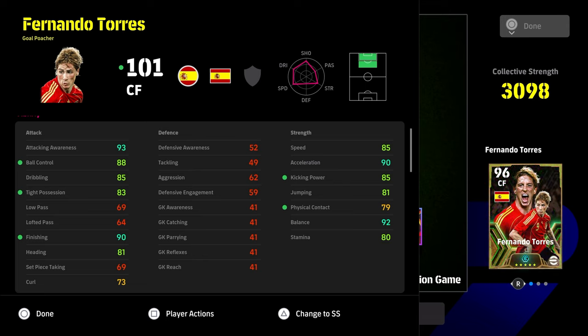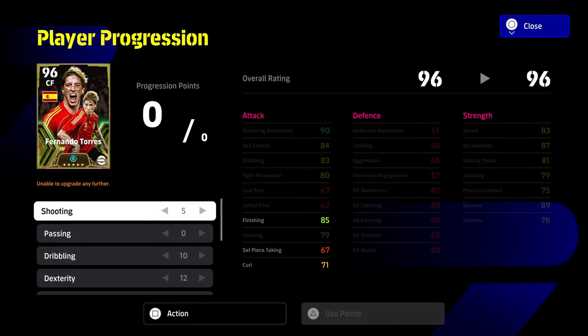Torres — I think the big problem with Torres is that he has no AI play style. His tight possession is quite low. His balance is fine, his acceleration is fine, speed is fine, kick and power is fine. The thresholds you want to hit for a finishing center forward are probably about 85 dribbling, 90 finishing, 90 acceleration, 90-plus balance, 85 speed, and 85 kicking power. That's essentially going to allow you to score lots of goals with a player like this.